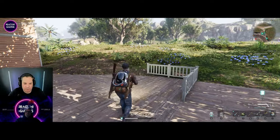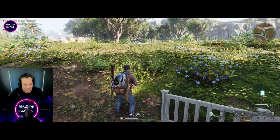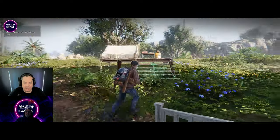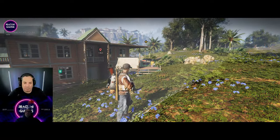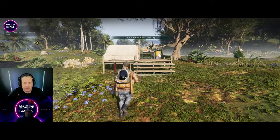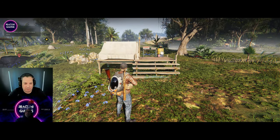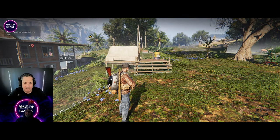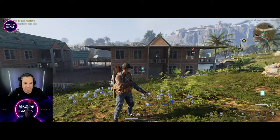We're going to start from the very beginning where everyone should start when they first play this game — moving around your little campsite. If you've done the tutorial this should be familiar, but if not, this is perfect for you. If you hit T on your keyboard, this will give you the ability to move your camp around anywhere you want on this map, within the limitations of your game progress. You just plop it down anywhere you want.